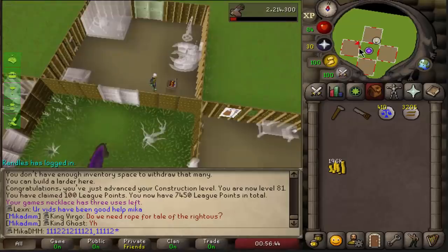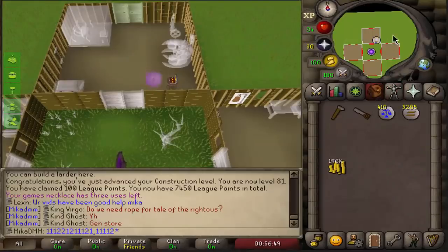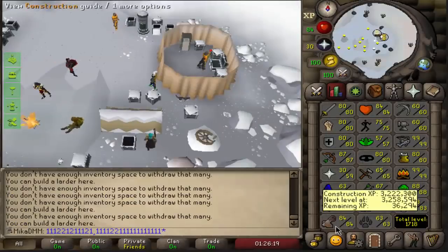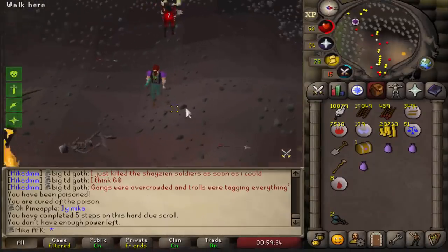That is gonna be huge. I don't need to worry about anything — no necklaces or anything like that. That is very, very nice. We are currently on 84 construction. Construction is definitely slowing down. But we also completed the heart clue scroll on our AFK account.